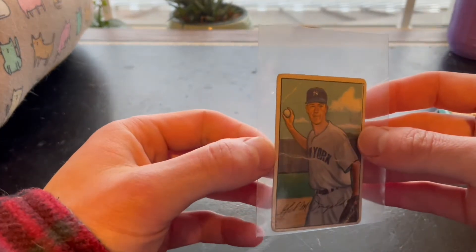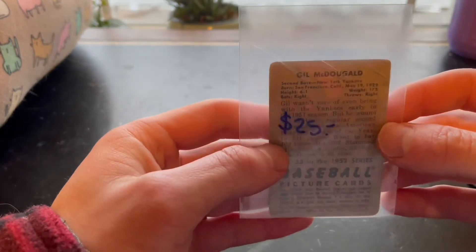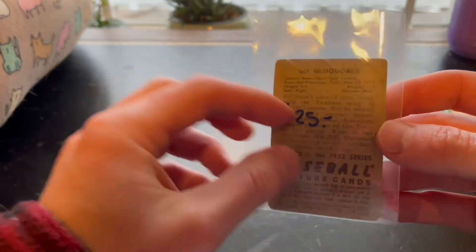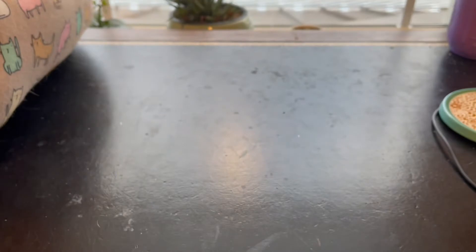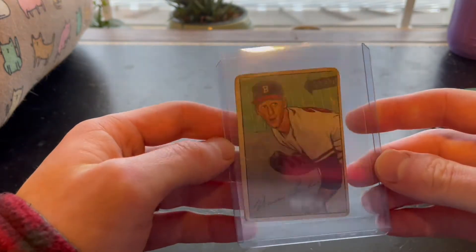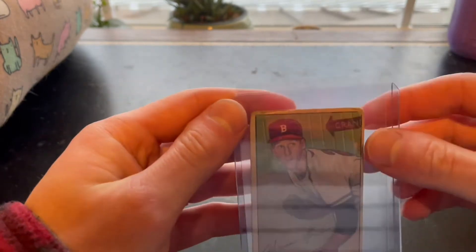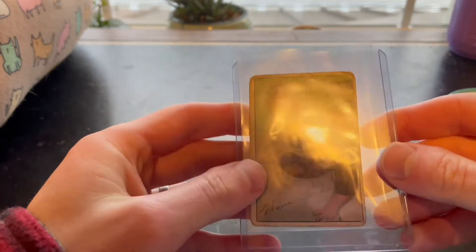So I got a little lot of vintage cards and these are in poor condition but still really cool. This is a 1952 Bowman Gil McDougald — pretty poor condition, giant crease. The reason I bought this lot is really the other two cards, which are also in poor condition. This one right here I've always wanted — this is a Warren Spahn.